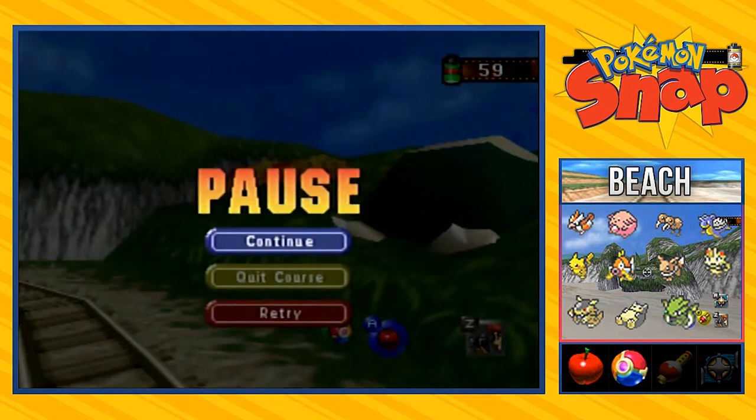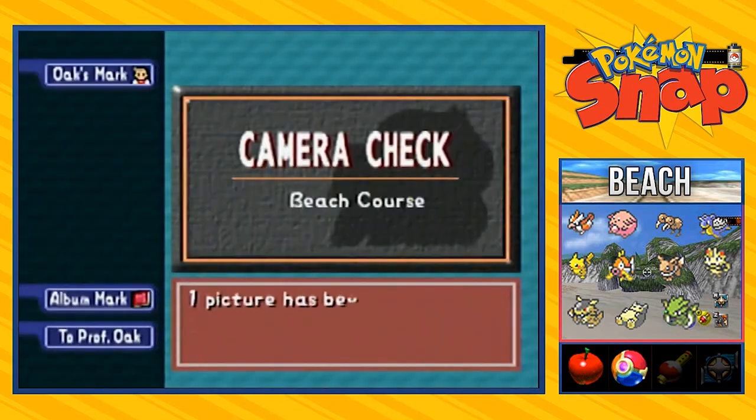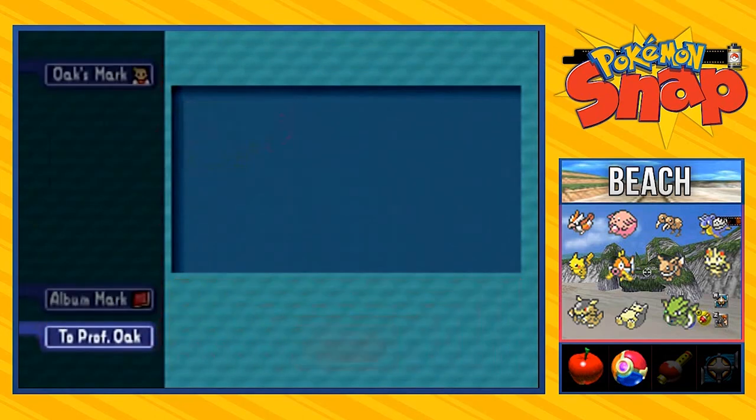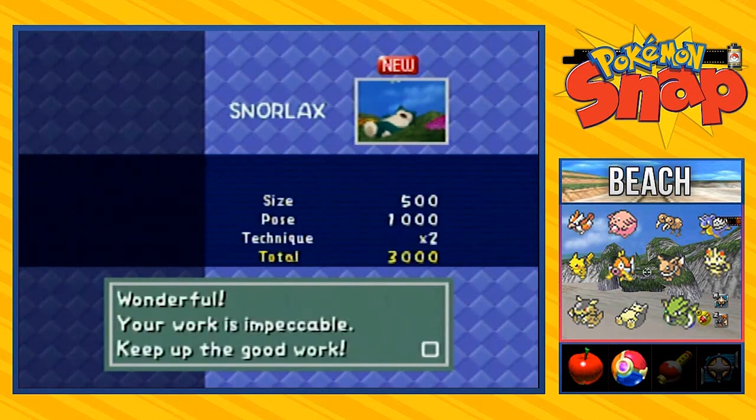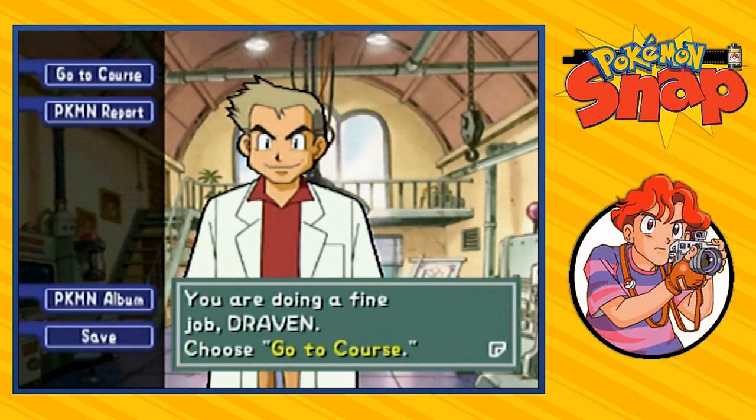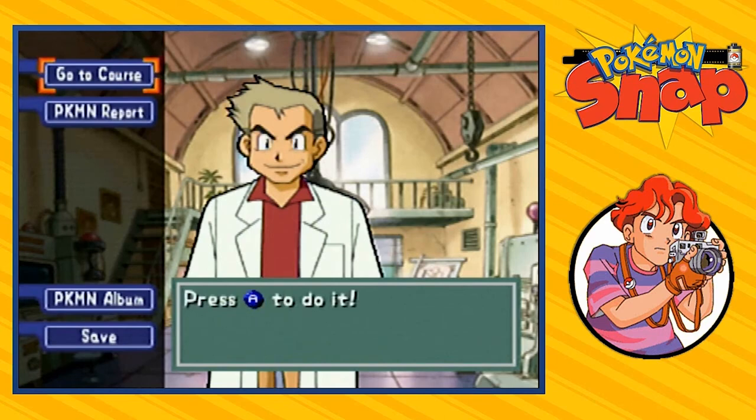Took a picture of that — there we go, and bam — look at this scratching his head, easy picture right there. Now that we've uncovered 40 types of Pokemon, Professor Oak is about to give us something nice — you've been doing a fine job, Draven. Choose a course, which will uncover the next actual place in the game. I know guys it's been a long episode, longer than I expected. In the next episode we'll be going to the valley, I think — we'll see what happens. Thanks for watching, see you guys next time!